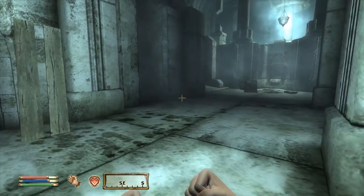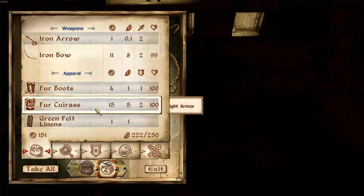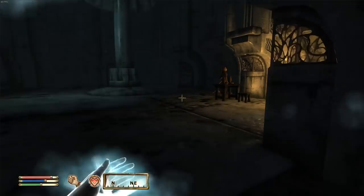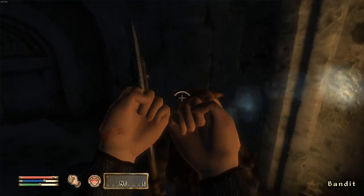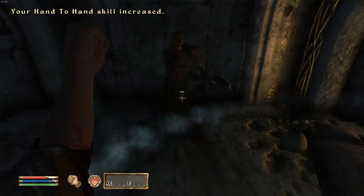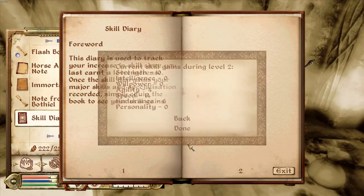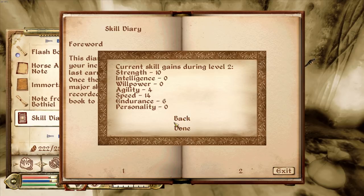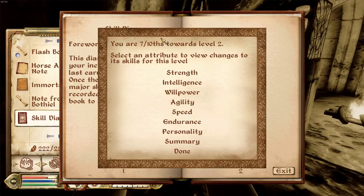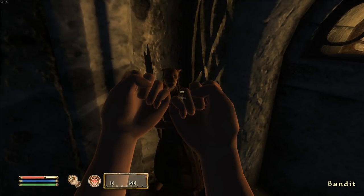Our speed is at twelve, strength at eight. I'm going to use hand-to-hand to keep getting that up because it's leveling fast. One more point on this and then all we have to do is put points into endurance - then we should have ten, ten, and ten. There are a couple more bandits around, bowmen. In Oblivion unlike Skyrim they actually take damage which is more realistic. I love how you can block a giant warhammer with your fists.